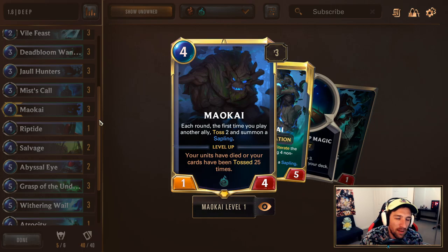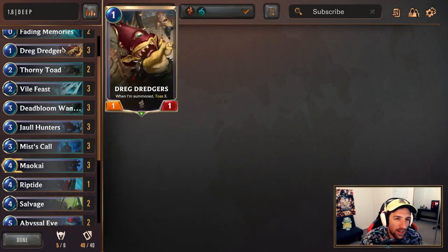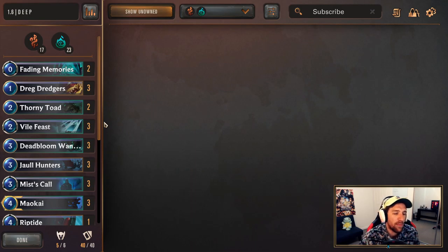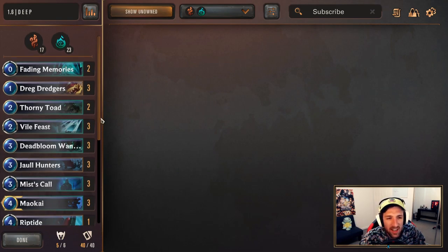3 Maokai for this list. Some versions will run 2 with a Thresh. I like 3 Maokai, especially with the whole Mist Call and Fading Memories early game. I do like this variant. Some lists will run Thresh. The reason why I'm not is because generally, the way I play decks isn't really suitable for Thresh. Sometimes you just have a deck list that works and feels a bit more comfortable. Things may change and you can definitely play a version with Thresh and utilize the things I'm saying today in your games, even with a different list.